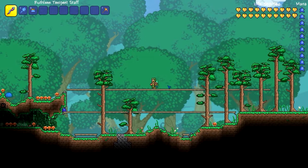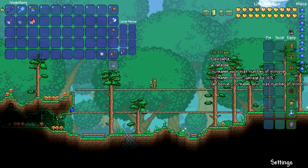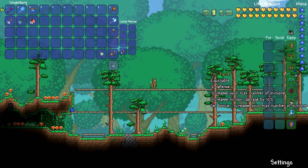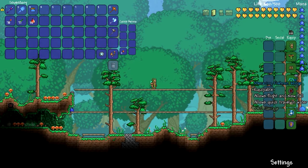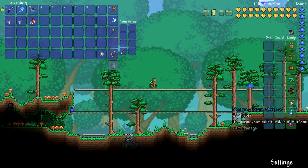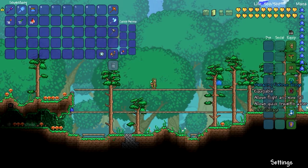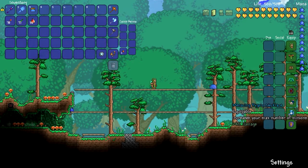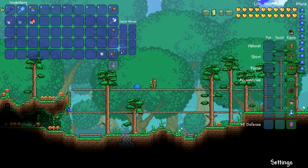First thing we're gonna start off with is taking a look at the loadout over here. You can see we have the tiki mask, tiki shirt, and tiki pants along with everything menacing. We have Fisher on Wings, Avenger Emblem, Pygmy Necklace, Frost Spark Boots. You can pause the video at any time to see what these do — you probably should know if you're watching this, but if you don't, go ahead and pause the video.